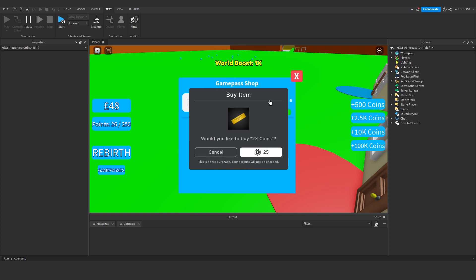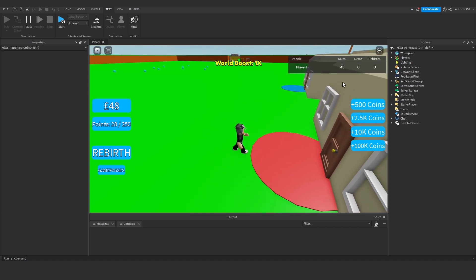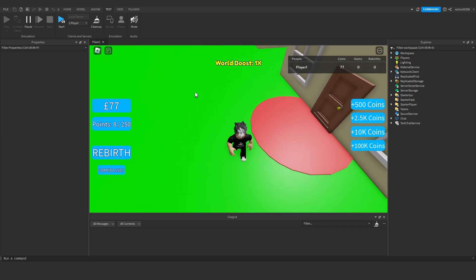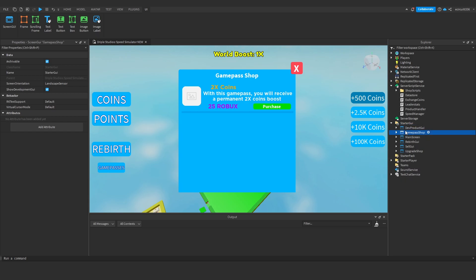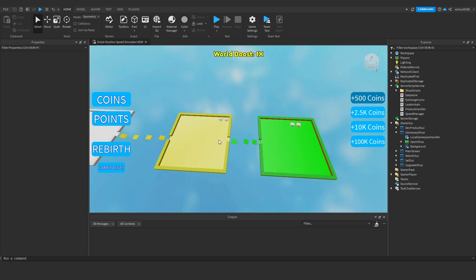In real Roblox you can only buy a game pass once — Roblox handles that on their side, you don't need to script for it. The button correctly shows 'Already Owned' after purchase, and it only gives one coin in Studio because the game pass is removed immediately after buying. But we know from testing on our own account that the doubling works correctly. That's the two times coins game pass done.